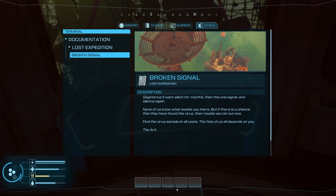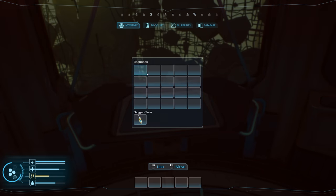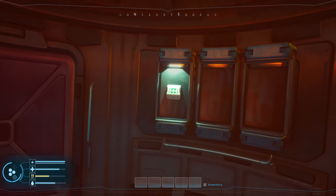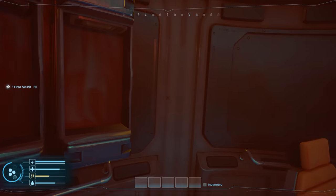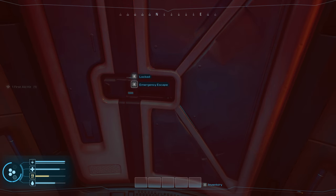Find the virus sample at all costs — the fate of us all depends on you. Nice! So we've got blueprints, a to-do list, an inventory with an oxygen tank, and a database. We can consume items straight off the bat. Emergency escape is locked.